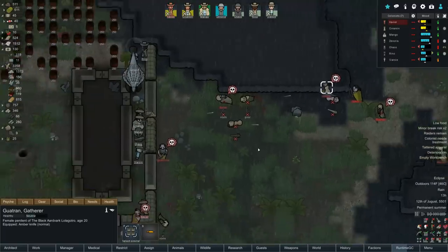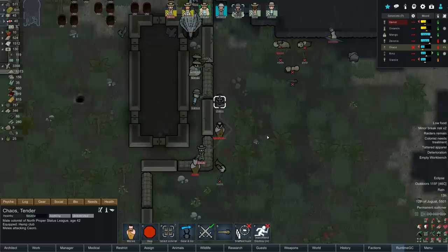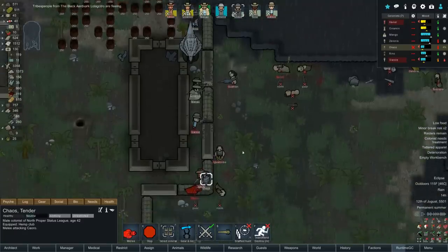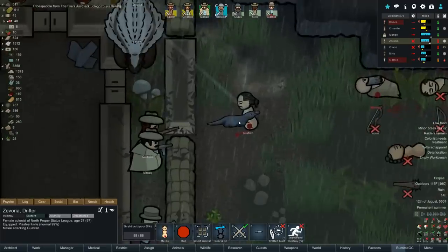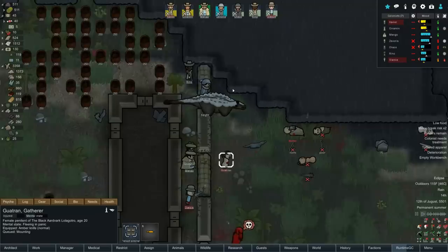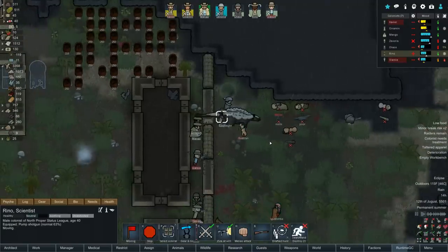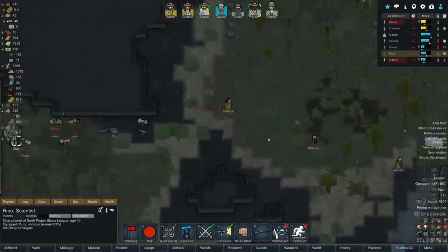There goes another one. It looks like colonist needs a treatment - that's me. Chaos, if you wouldn't mind coming down here and helping me out. Chaos is getting shot but he dodges the shot - dodges another one. I'm doing some melee punches on Caroro down there. Now they're fleeing! Looks like Chaos showed up, whacked Caroro in the head, and off they go. Zavoria, want to go murder this guy? Look at the little komodo, it's a juvenile female.